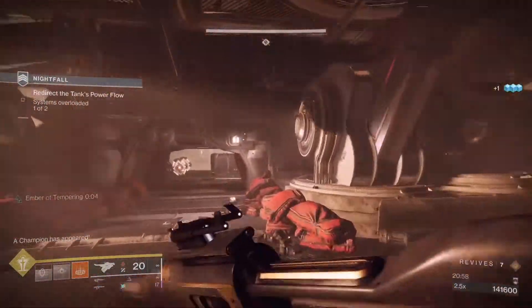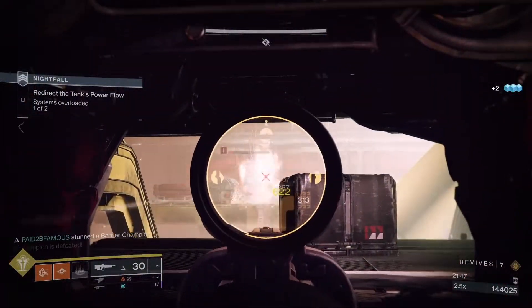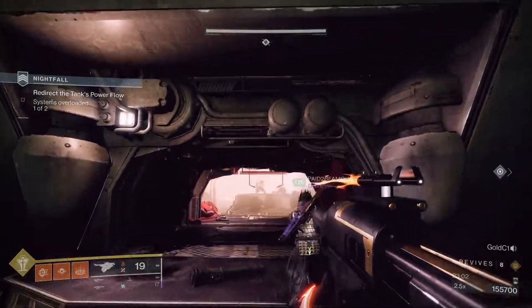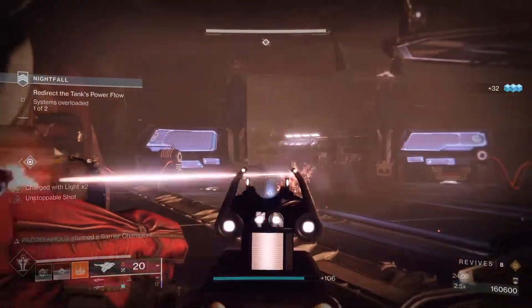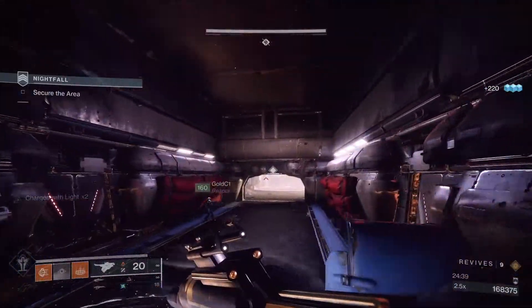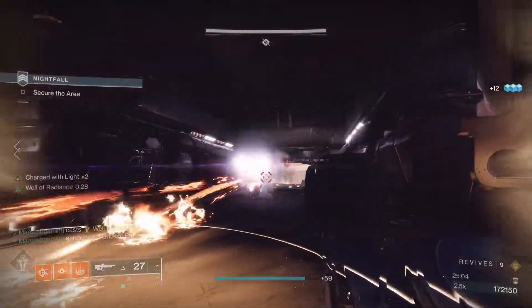This opens the other door to another core room with a turret on the front left, one on the back right, some phalanxes, a barrier champ, and a scion in the back. When you clear, as soon as you grab the core, more gladiators come rushing from the main room. Inside that room is another barrier champ and adds. Deposit the second core that opens the hallway door to the elevator room with dogs, legionaries, and a barrier and unstoppable champ. Keep your distance and prioritize the champs.